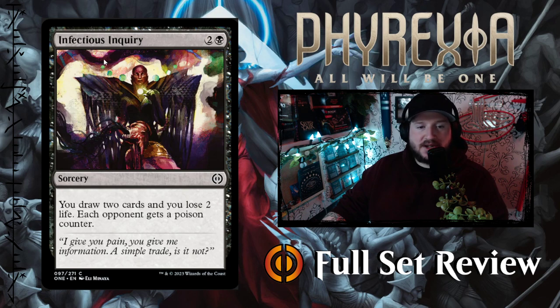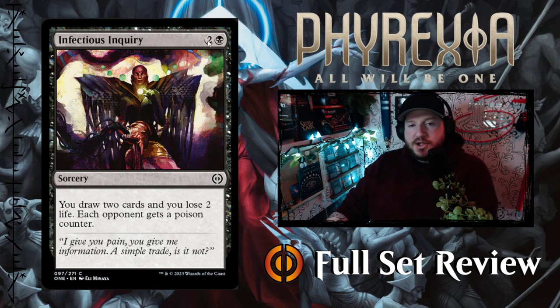Next up we've got Infectious Inquiry — the art is astounding, by Eli Minaya, love it. Two and a black for a Sorcery: you draw two cards, lose two life, and each opponent gets a poison counter. I like that — that's doable.